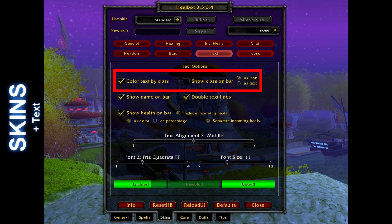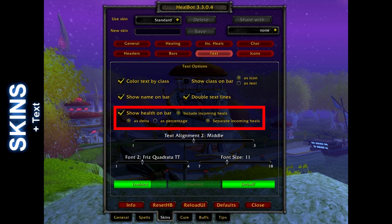Set color text by class, but disable the sub-settings. The player's name will always be present anyways, so we may as well put it to good use — we don't need any more icons or text cluttering up the health bars. Show health on bar and select delta as the display type. This will show the actual health value that the player is needing to get back to full. No guessing required.